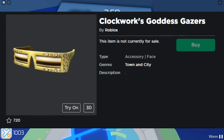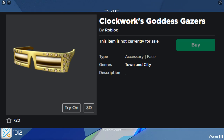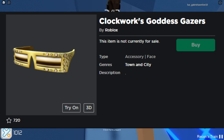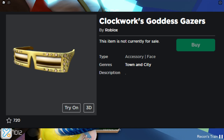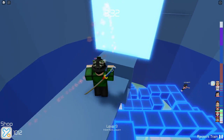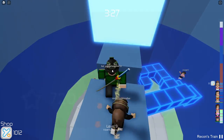As you can see on screen right now, this item is just a pair of shades. I don't really know why Roblox is calling this a pair of Clockworks since, in my opinion, they don't look too off from it. But I think it's just a little bit too square. Nonetheless, it is still technically part of the Clockwork series.